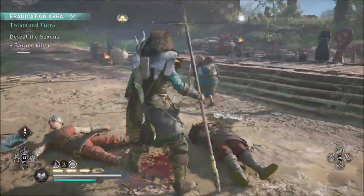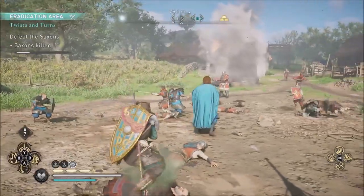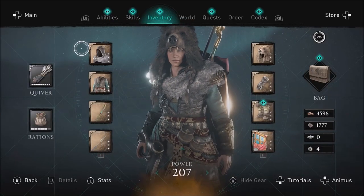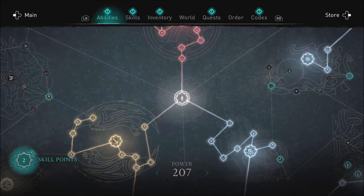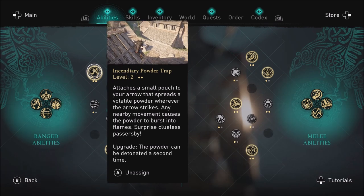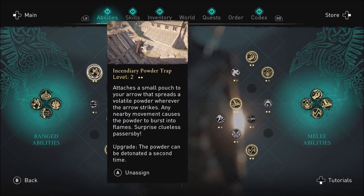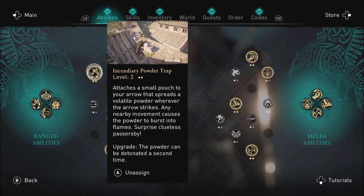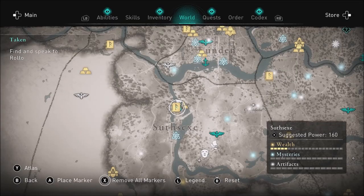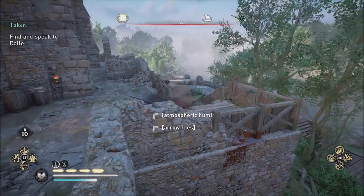You want to slot that ability onto one of your controls on your controller or PC and use it. It's very helpful for opening explosive walls and is also a very good offensive weapon. But you need Incendiary Powder Trap Level 2, and to get that you need to go to Sussex, which is a Level 160 area.